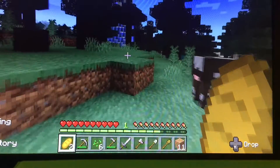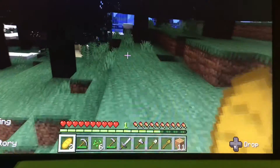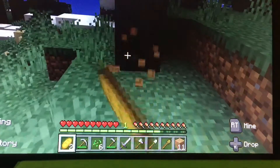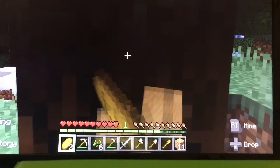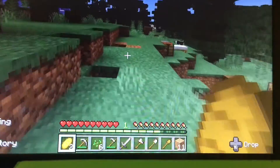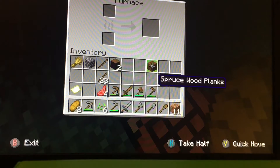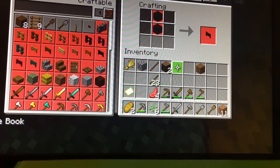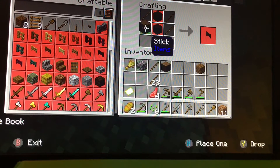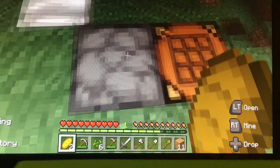You're looking for charcoal? Just go and get at least two logs from an oak tree and punch them down. Then go over to a crafting table, put one log in the crafting table, and make wood planks.